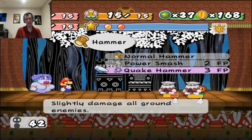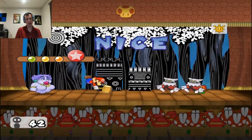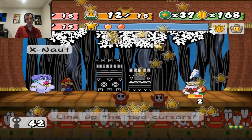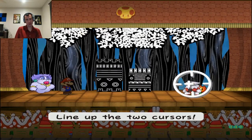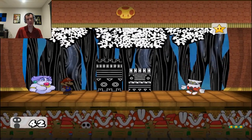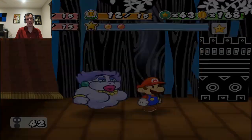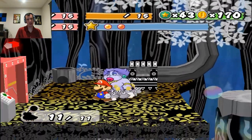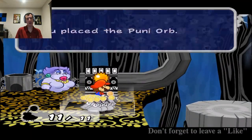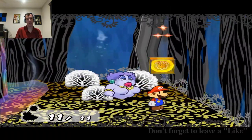I'm going to do the Quake Hammer so that I can kill them both in this turn. There we go. All done. Hit this switch here. Cool beans. Now I'm going to store them in here so they don't go anywhere, because it gets kind of annoying when you lose them. Giant sprite — got it.